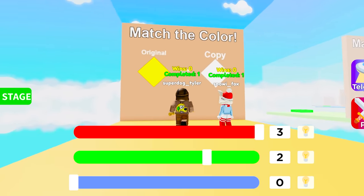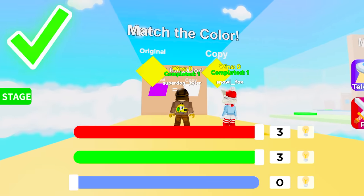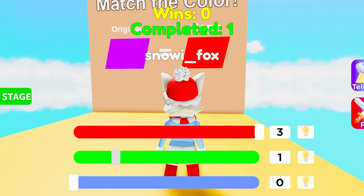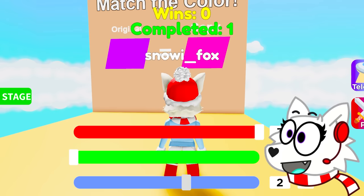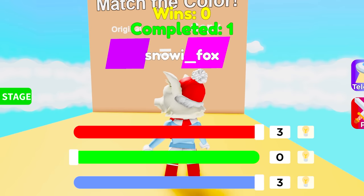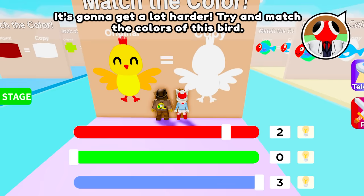Nice, let's keep going! It's the lighter yellow from before! So let's bring the green up... and that worked! The next one is purple! I feel like the red is gonna be pretty high on it! Maybe if I bring down the green and bring up the blue... Looks like it's getting a little closer! Now it just needs to be a little bit darker, so I'll put this all the way to the end and bring down the red just a little bit more! Yes, I did it! It's gonna get a lot harder!